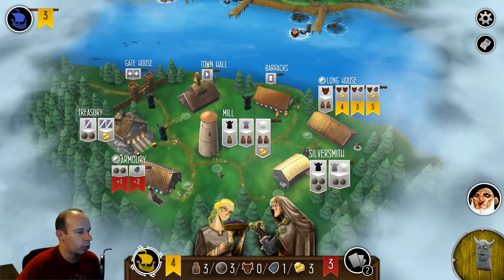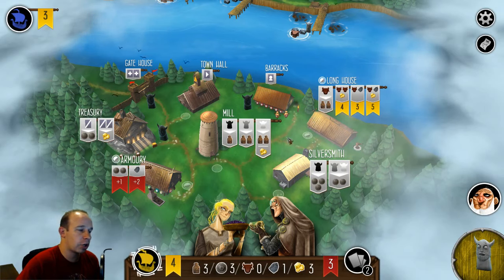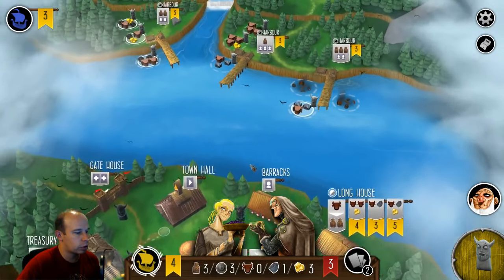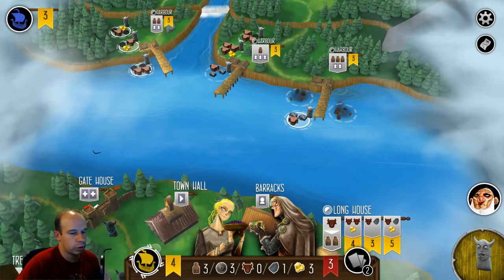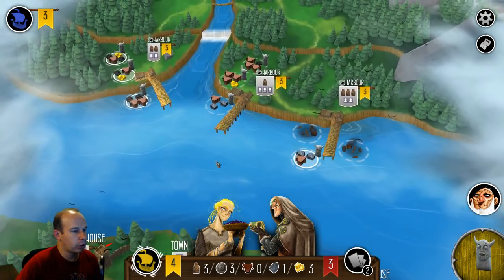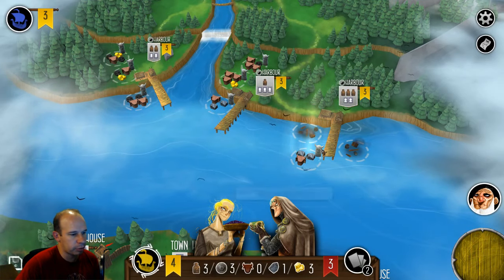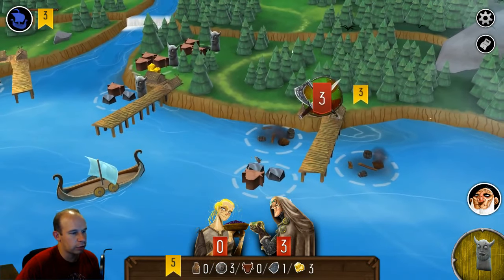When you take your turn, you place the worker you have and then you pick one up. Anytime you go down here in the village, you place a worker and then you pick one up. When you go raiding, you do the same thing, but there's a worker already here. So you place a worker — I'm going to do here — and then I'm going to pick up this gray one. And I'm going to get a livestock and two irons for it and three points.